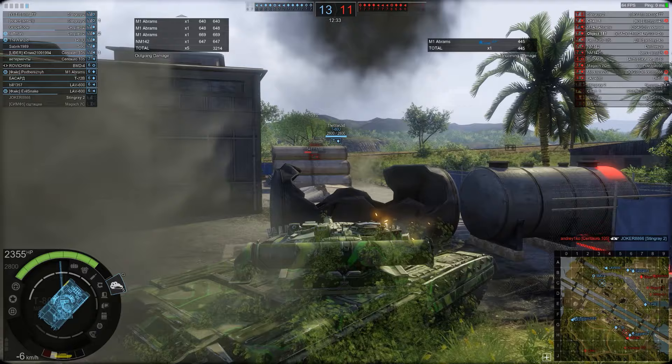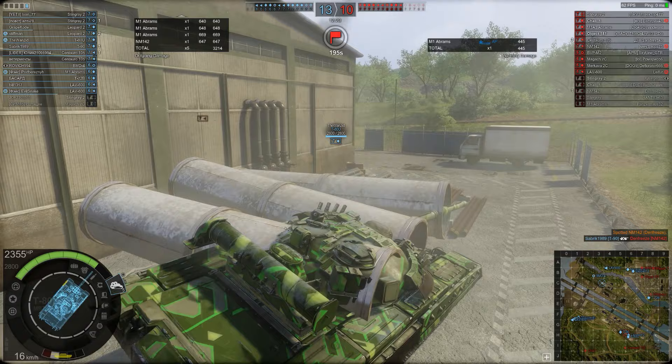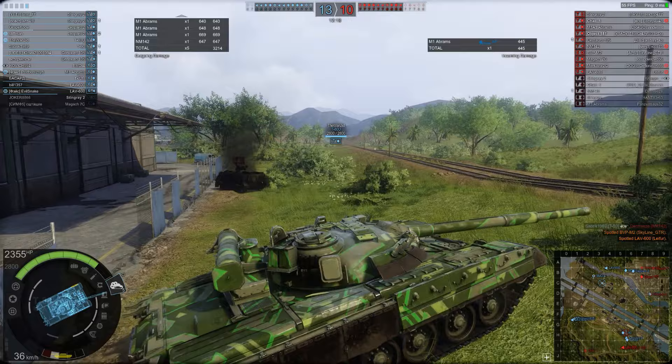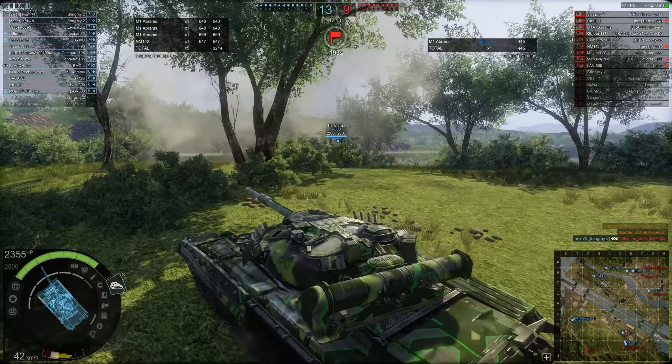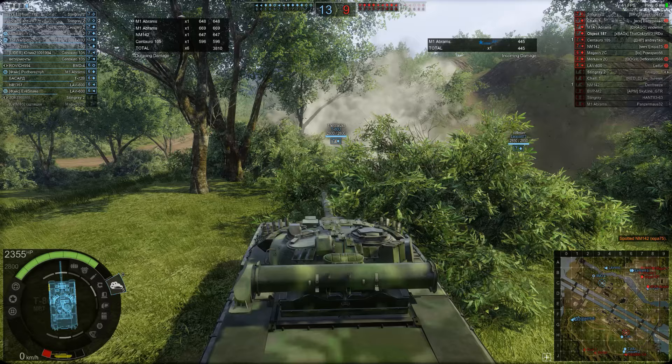There's an NM142 — the Onesid gets a shot into him and tries to push forward, but gets caught by these wagons. The NM142 manages to pull back and he's pushing around, but overall a really good start for the platoon. The team are leading 1310, so they have a slight advantage. There's an LAV600 over there and you can see his team pushing up. The Onesid pushes over this hill — his team are with him, he's checking to his right, and he's going after the LAV600 and the tank destroyers.